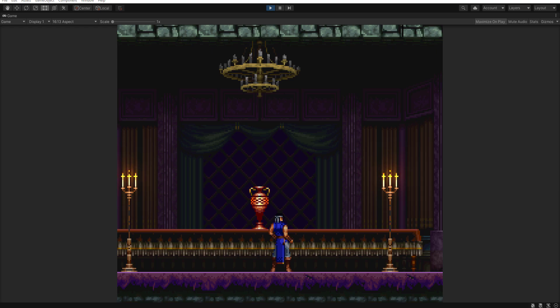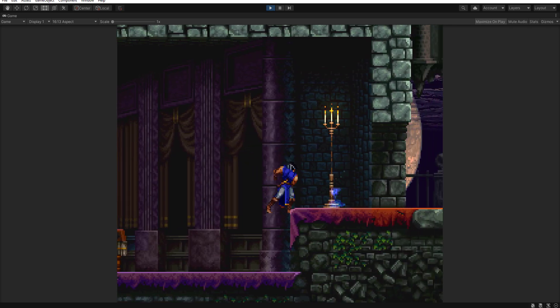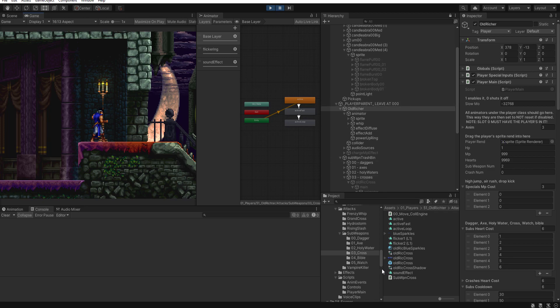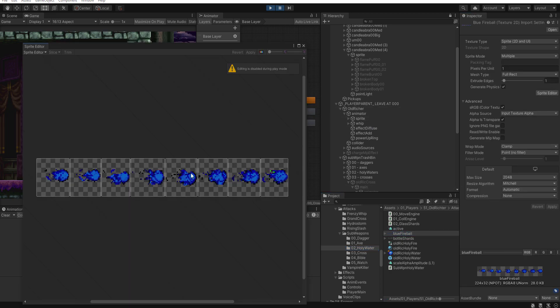Last but not least: the holy water. I'll say upfront I do like the cross better, but the holy water is so intricate in execution that it makes the rest of them look like a joke — which is funny because it's actually one of the most simplistic effects in the game. Let me show you what the sprites are. It's just a blue fireball — that's all there is to it in the original game. There's actually a color glitch with a couple of green pixels; I left it in because it does add a nice little effect.